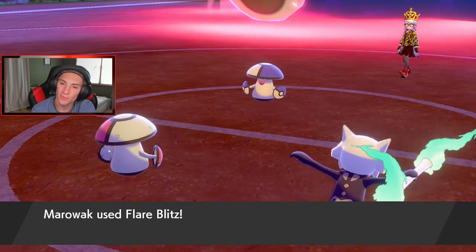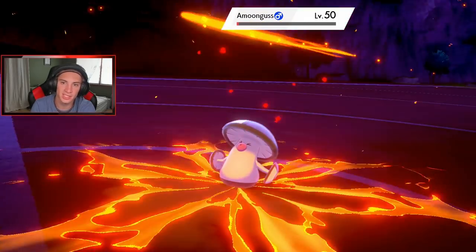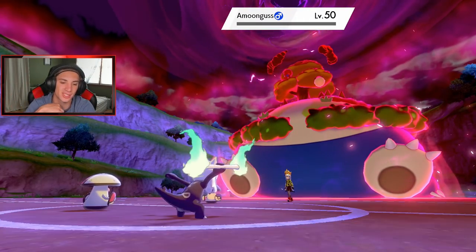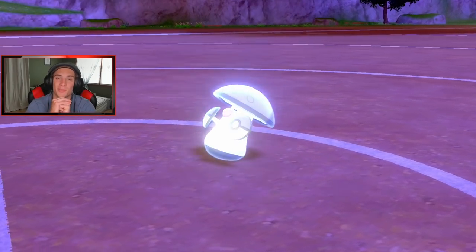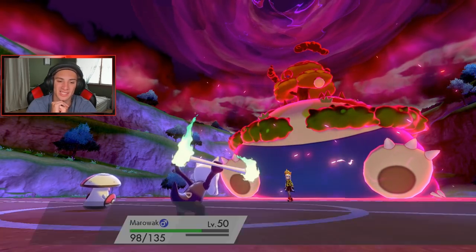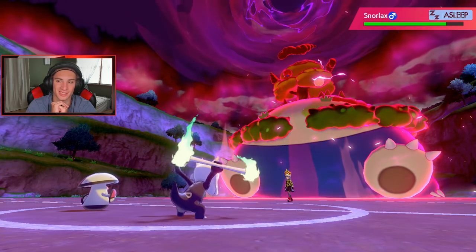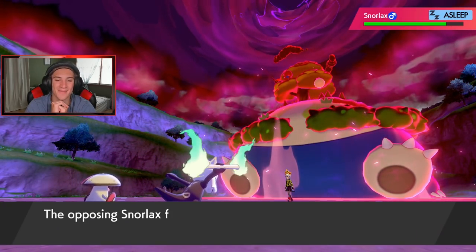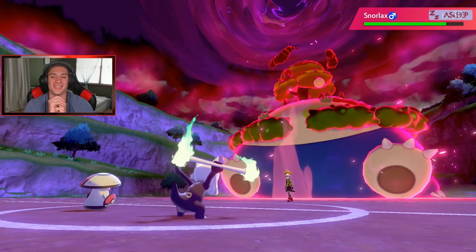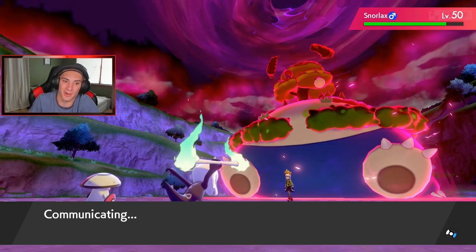Here comes the Rage Powder — nope, Rage Powder doesn't come out. Flare Blitz comes out and picks up the KO. See you later, Amoonguss. Then Spore puts Snorlax to sleep, wasting out these Dynamax turns. Who's coming out next? Cofagrigus again — it's asleep anyway. Do I swap out Marowak? I'm gonna go Marowak here.